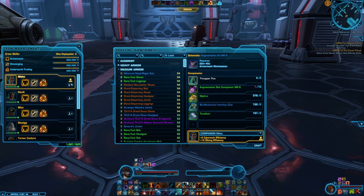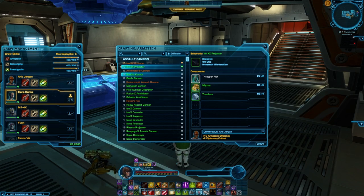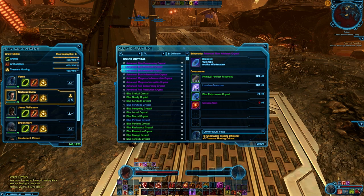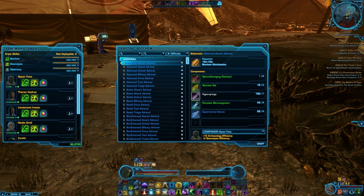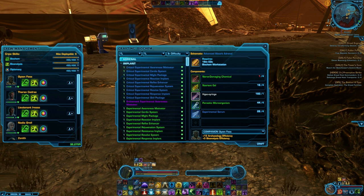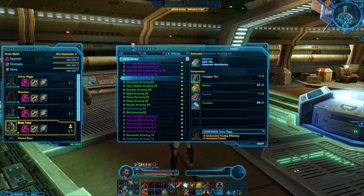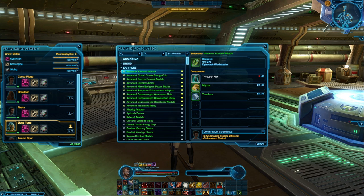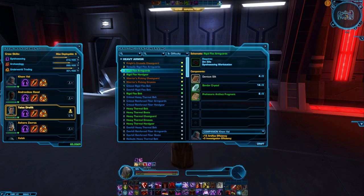Armortech can make heavy aim gear or medium cunning gear. Armstech lets you make weapons and barrels to put into customizable weapons. Artifice can be used to make color crystals, enhancements, and hilts for lightsabers. Biochem lets you make consumables such as health packs, stims, and adrenals, and you can also make implants. Cybertech makes mods and armorings for customizable armors, and you can also make grenades, and even a few mounts. Synthweaving lets you make light willpower gear or heavy and medium strength gear.